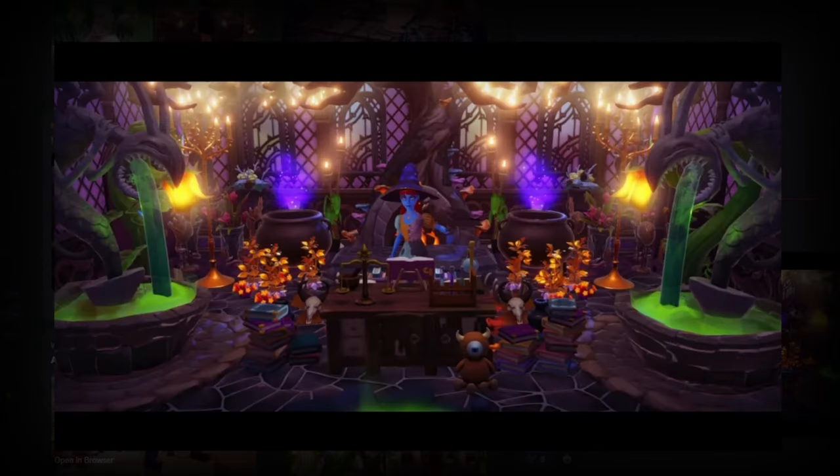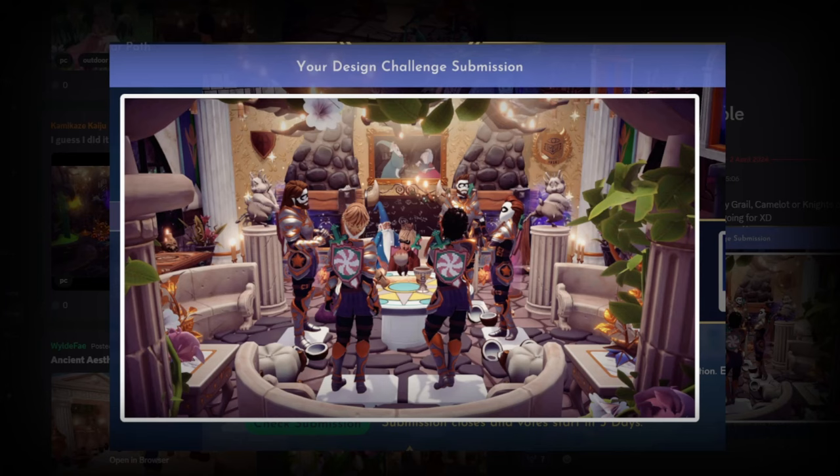Next up we have Kamikaze with their submission, which has more of an ancient sorcerer/witch kind of vibe. I love that they've used the Nightmare Before Christmas fountains with the green glow, and then the cauldrons in the background with the purple starlight projectors behind them. The lighting at the top with the candles and these arch trees works really really well. This is a gorgeous submission, I do think it's on theme, and I hope it does well.